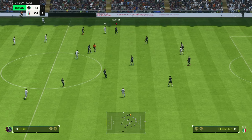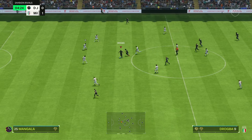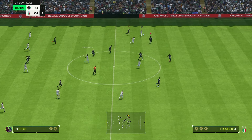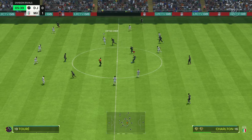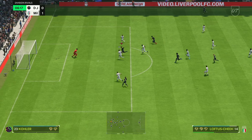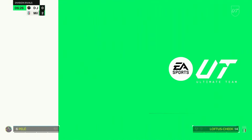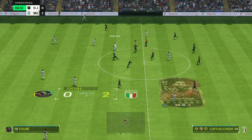This is the 4-5-1 with the two CAMs. I'm not going to lie — this tactic took me a little while to figure out. In the tweet you can see it says it is not a meta tactic, and QuickRage does not do total meta tactics; he makes fun tactics. You can see two goals in six minutes — this is fun. But it did take me a few games to figure out the movement.